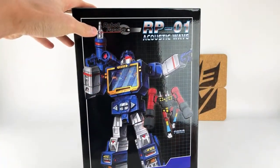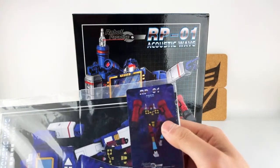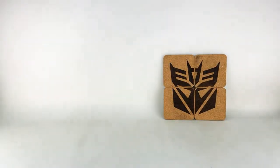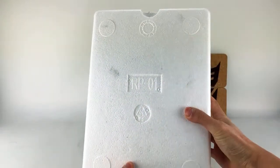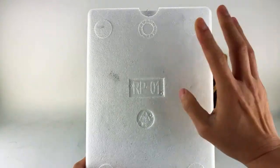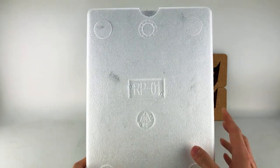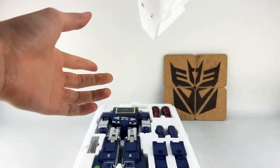So you get both Acoustic Wave and — I forget what his name is — Frenzy. Frenzy is red, Rumble is blue, or something like that. He comes courtesy of Toy Dojo, and he comes with the same standard Fans Toys-like Styrofoam coffin with the designation of the figure.